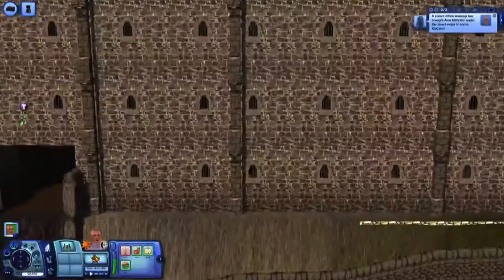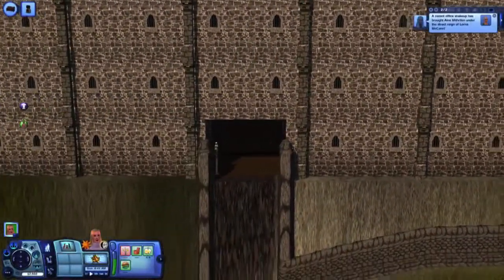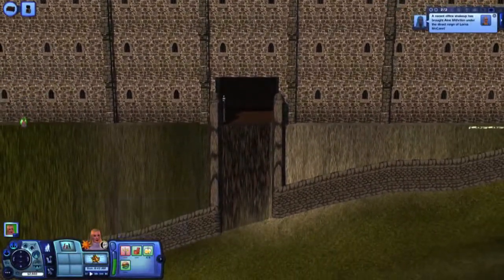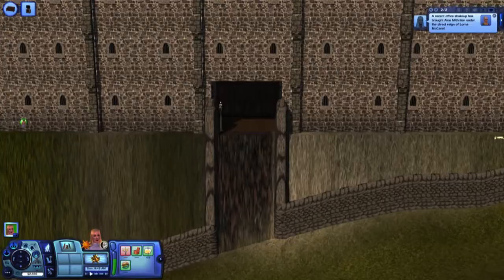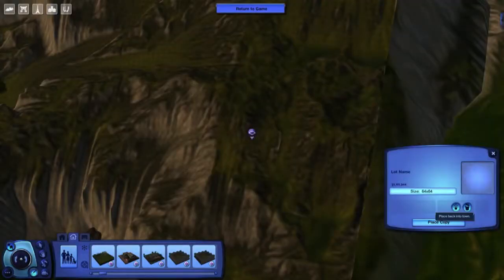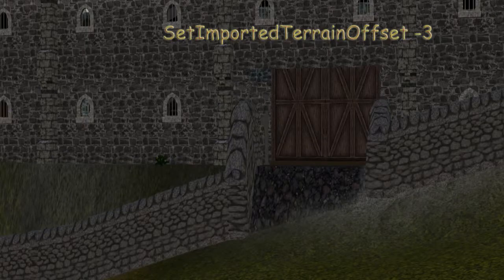This castle was designed to take horses, cats, dogs, and all other sorts of sims, but none of them — we don't have a bird that can fly — can get in there. So I decided I'd do Set Imported Terrain Offset of minus 3.